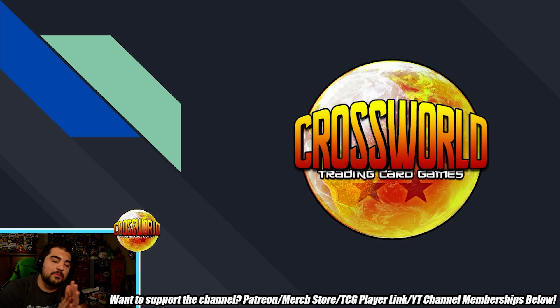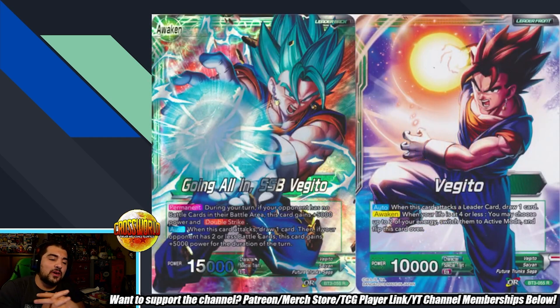What's going on Dragon Ballers, welcome back to another deck profile. Today I have a Draft Box 6 brew for you guys — we're talking about Vegito Hurdegarn, a pretty weird combination of leader and main deck archetype. If you are new here, please subscribe and hit that bell. Drop Box 6 releases this weekend, so let's get started.